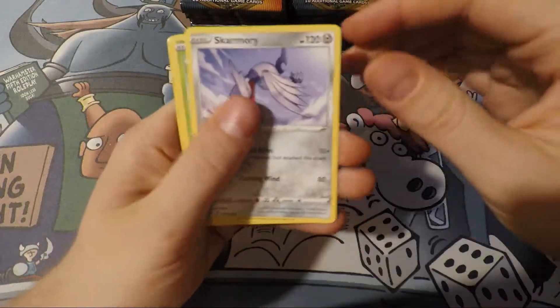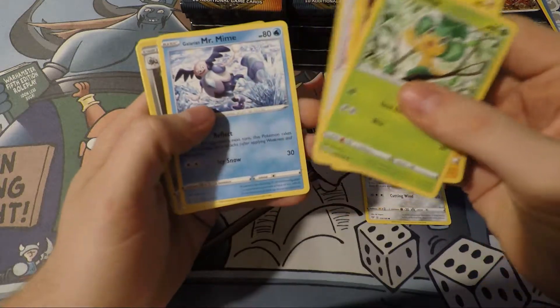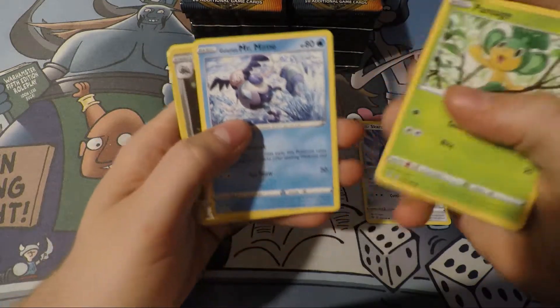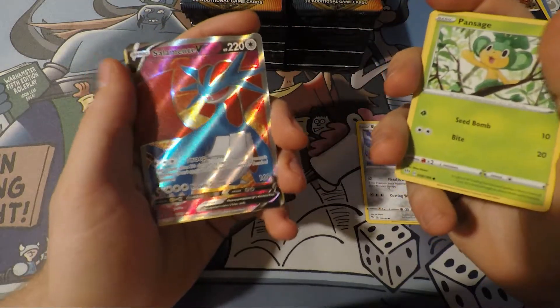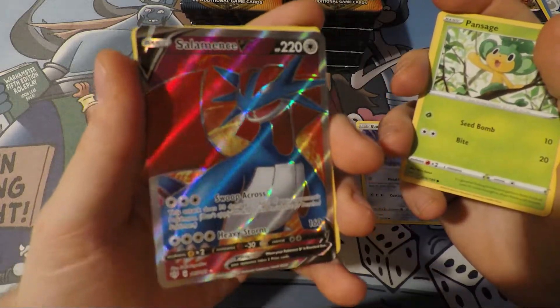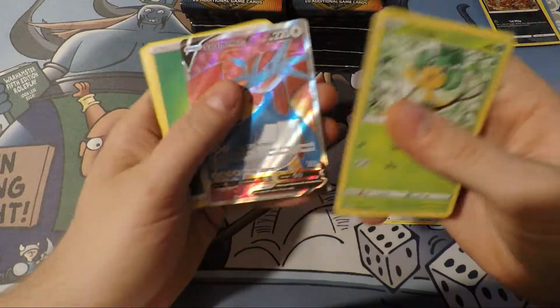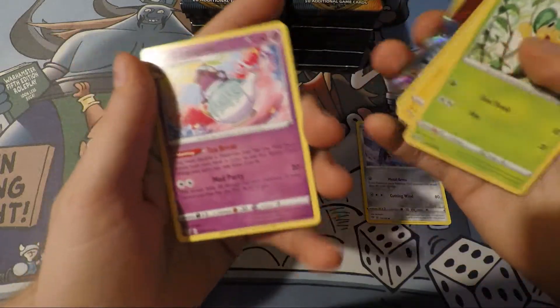All right, let's keep on going. Skarmory. There's a Galarian Mr. Mime. That's cool. Oh, Salamence! Two in a row — maybe every pack in this box is going to be a V card. The Rose. And it's Poltergeist.